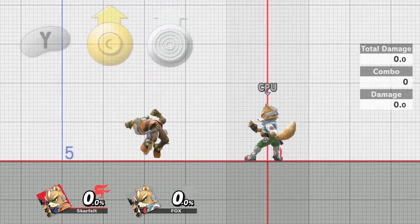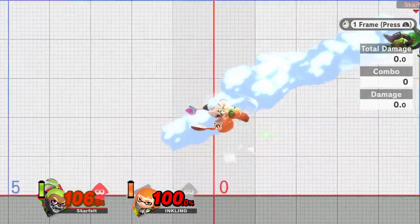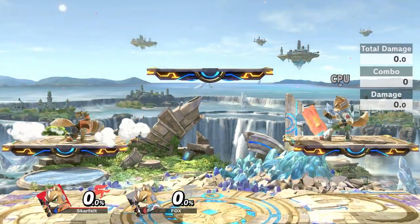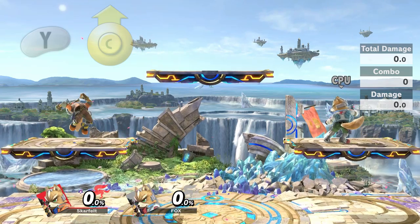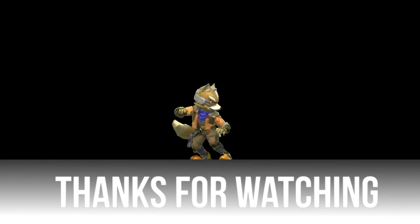If you do a forward air or back air on the first airborne frame, you will always drift slightly in that direction. To avoid this, practice doing rising aerials that avoid the drift. Similarly, for full hop aerials, try to practice getting Fox's full hop up air to auto-cancel on battlefield platforms — it's a pretty tight window but ultimately doable with practice.